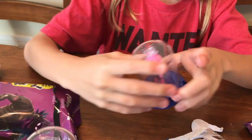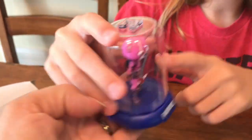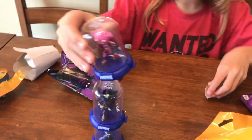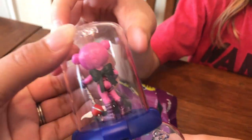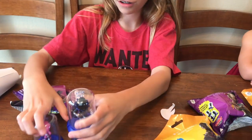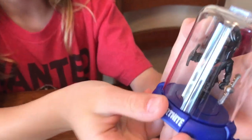Here's Cuddle Team Leader. She is a Valentine's exclusive skin and she is holding her pickaxe and wearing her back bling, which is a bow.